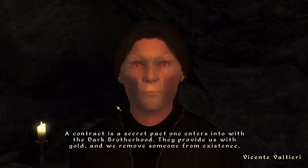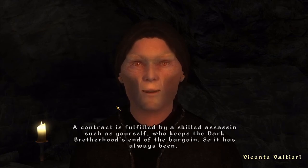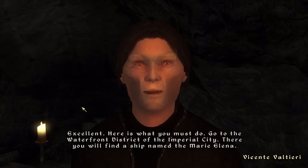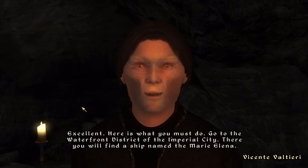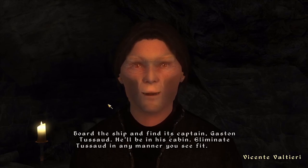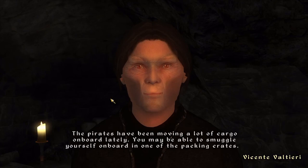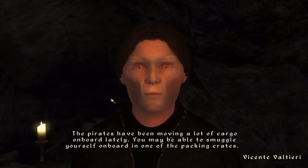Starting off with Oblivion, we get our very first quest from Vicente. He explains how contracts work and tells us we must go to the Imperial City waterfront to kill a pirate aboard a ship. He instructs us to go to the waterfront district, find a ship named the Marie Elena, board it, find its captain Gaston Tussaud in his cabin, and eliminate him in any manner we see fit. He also tells you that you could smuggle yourself on board in a crate, as the pirates have been moving a lot of cargo lately.